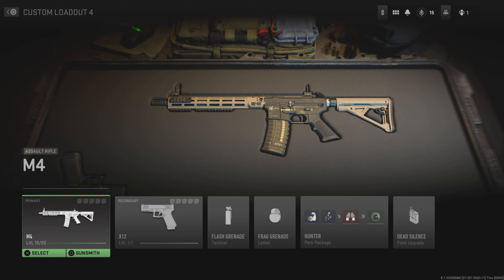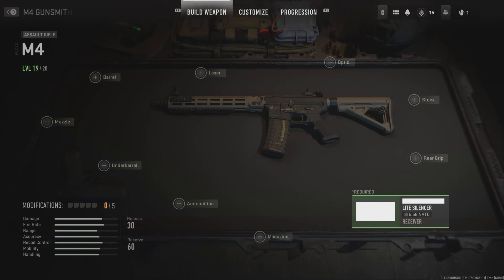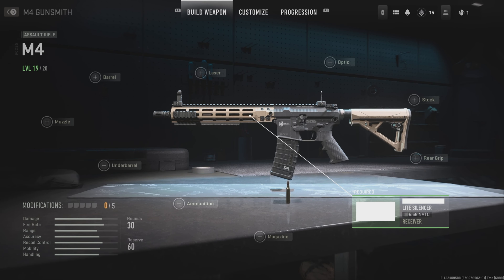So here's the base M4. If you press Gunsmith — that's square on PlayStation — this is where you can build your weapon with all your attachments that you unlock.